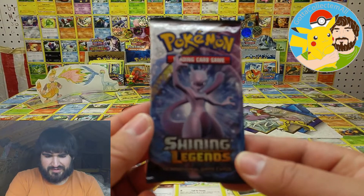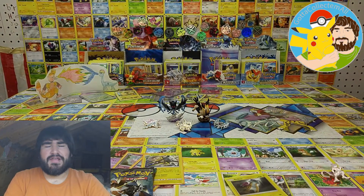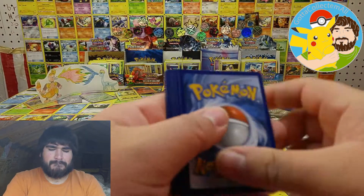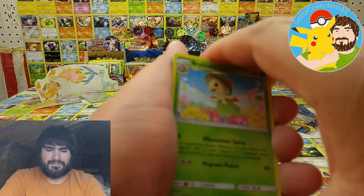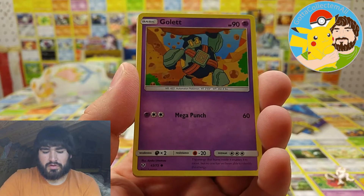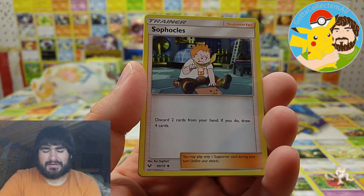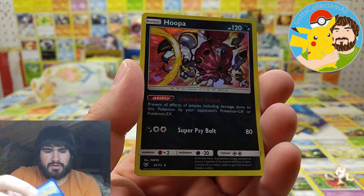Okay, last three booster packs — come on, send the good vibes y'all! What am I doing — in Shining Legends, it's a habit. Four and two, four and two, come on. Breloom, Ekans, Gulpin, Voltorb, Croconaw, Water Energy, Lillie, Sophocles, Carnivine, Venusaur.